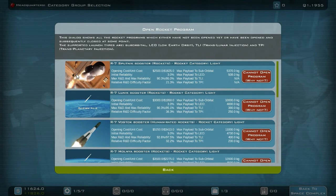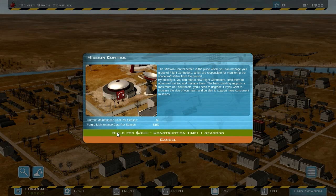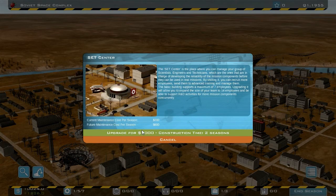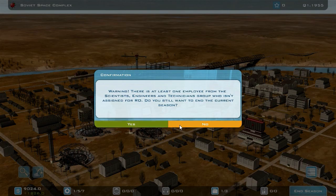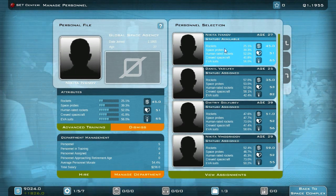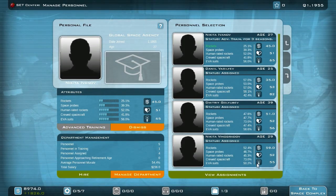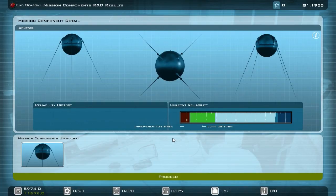I can't open the rocket program yet because I need the VAB first. I should open mission control, build the astronaut center, build the VAB, and upgrade the science center right away. I can send my one scientist to advanced training so he gets a bit better in rockets — he has only 25% in rockets. Let me send him to advanced training so he's a bit more prepared when he starts working on the R7 Soyuz launch rocket. We're at 28% for that, which is nice.